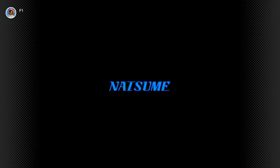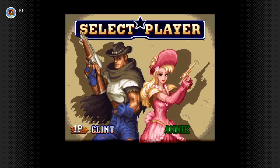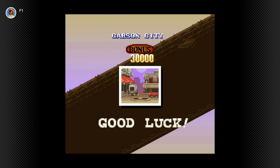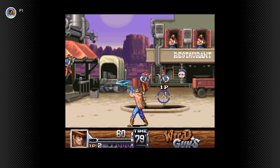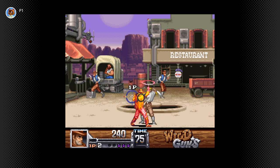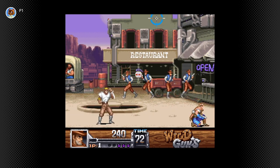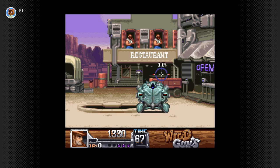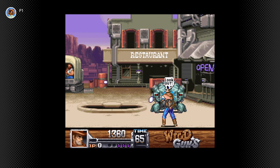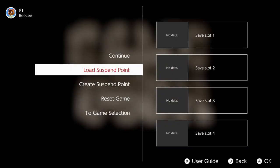It seems like Y is the shoot button or something like that — it's kind of weird. Let's try this again. The controls are kind of weird to get used to, but I guess I'm gonna have to play that more later.